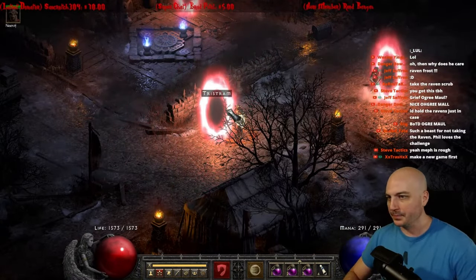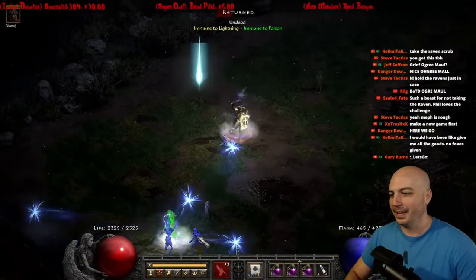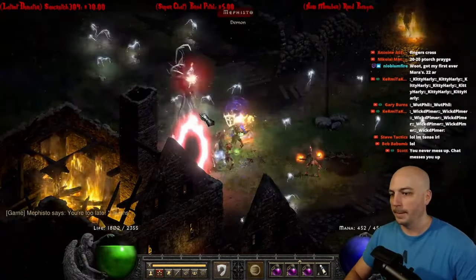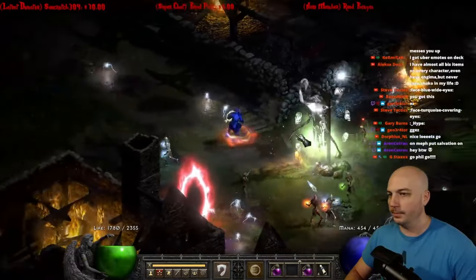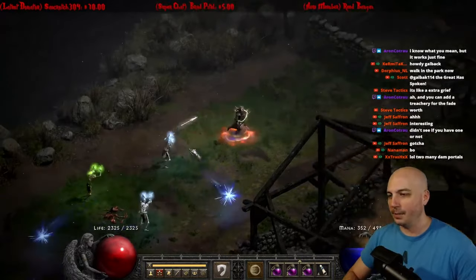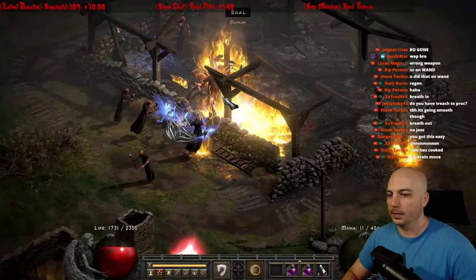Now here we go into Uber Tristram. And once again, here we are bringing Mephisto over here and I'm clearing some of the adds. Probably not a terrible idea, but he can just go ahead and revive them, no problem. So eventually we get him here, we're slapping him. Make sure our Life Tap is going, make sure our Battle Orders are up. And we do eventually get him down. It actually went a little bit easier than I had anticipated with Mephisto, because he is quite the challenge.